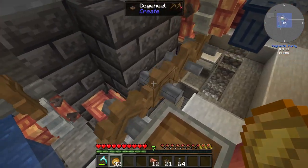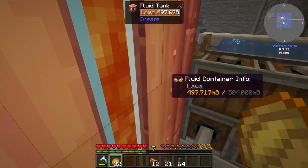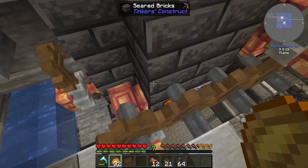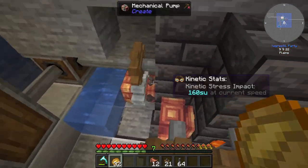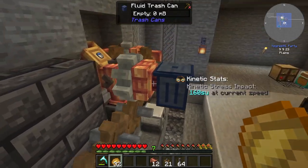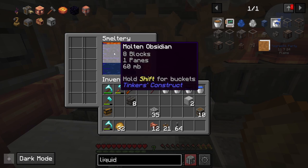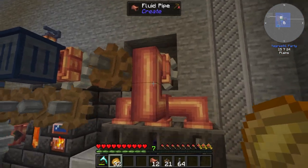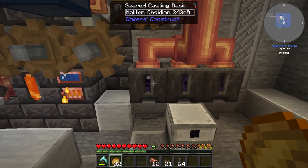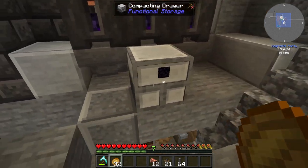The idea is to pump lava from the infinite generator into the Tinker's smeltery together with some water, and then the smeltery basically alloys the two into obsidian. But we've got a small problem - the water overwhelms the system and I'm not sure how to resolve it.